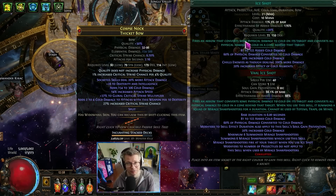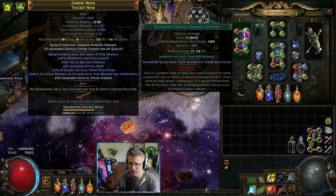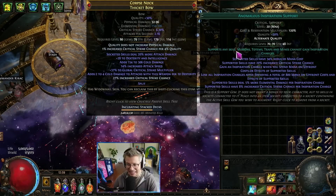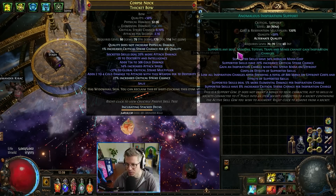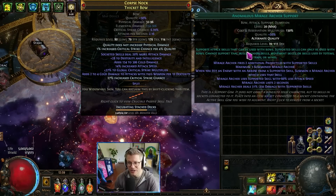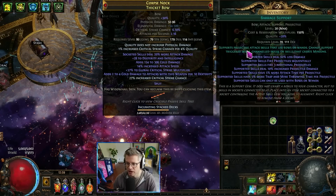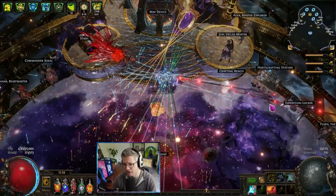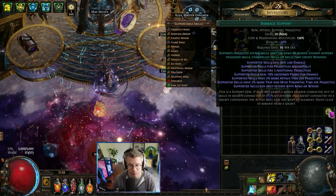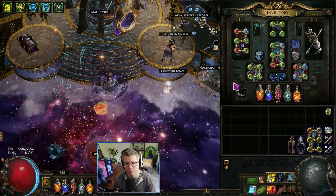Our primary links in the bow are Vol Ice Shot — one of the coolest new skills in the game — Awakened Cold Pen, Increased Critical Damage Support, Awakened WED, and Anomalous Inspiration Support. I'm using Anomalous Mirage Archer Support here for plus two projectiles — you can use Hypothermia, but Mirage Archer feels really good for mapping. We use Barrage Support for single target, making arrows fire in a laser. Only need to do that for big bosses since we have so much damage regularly.